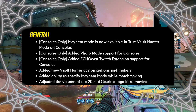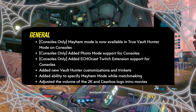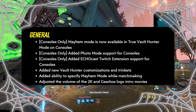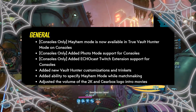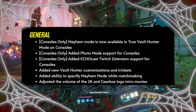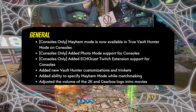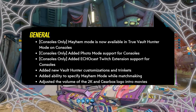They also talked about some general changes. On consoles, Mayhem Mode is now available in True Vault Hunter Mode, they've added photo mode, and they've added the EchoCast Twitch extensions for Xbox and PlayStation. For all platforms, they've added new Vault Hunter customizations and trinkets, the ability to specify Mayhem Mode while in matchmaking, and they've adjusted the volume of the 2K and Gearbox logo intro movies — which is a huge relief.